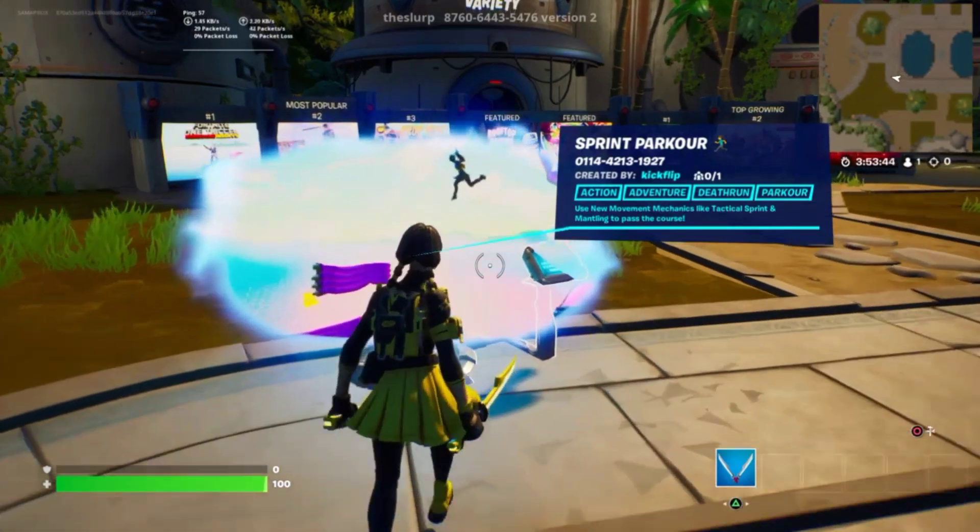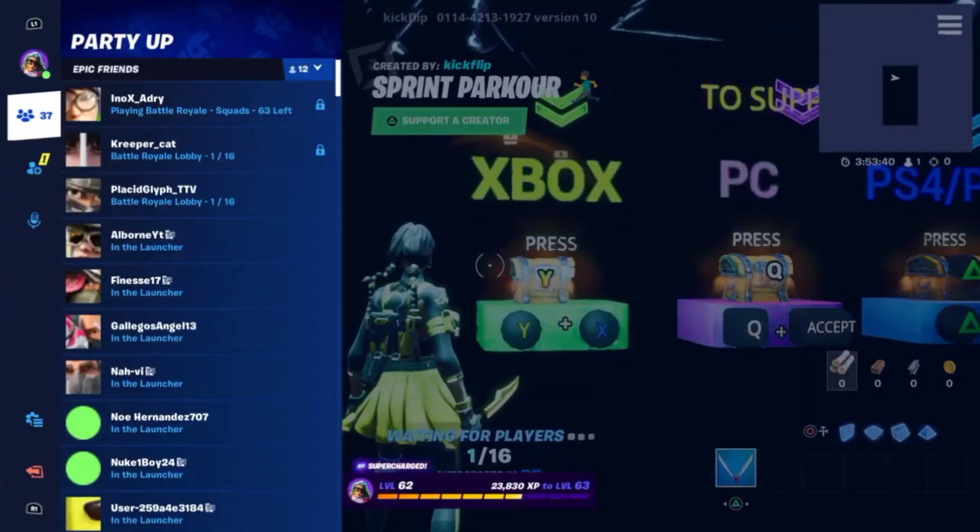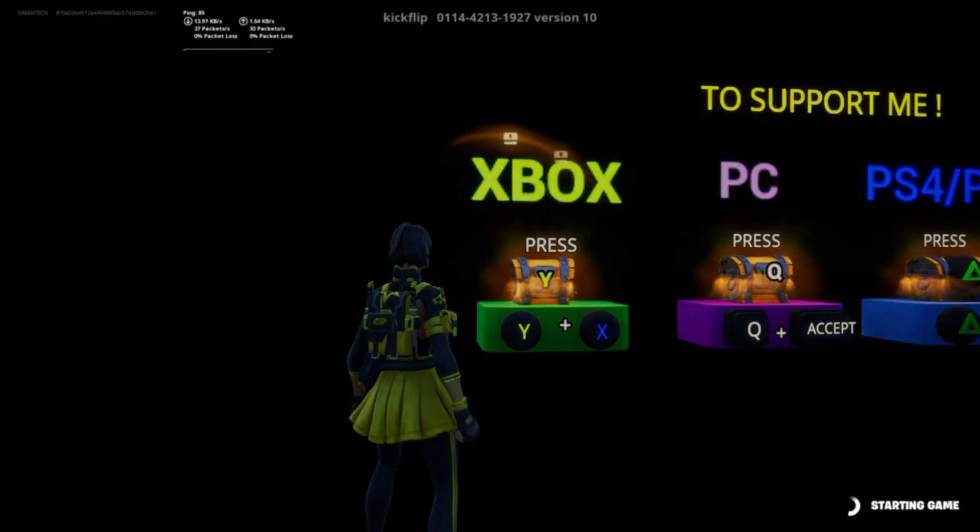The code is on your screen and all you gotta do is make sure to put V10 after the entire code if you're putting it in manually, just so you get the newest version and the version that actually works.